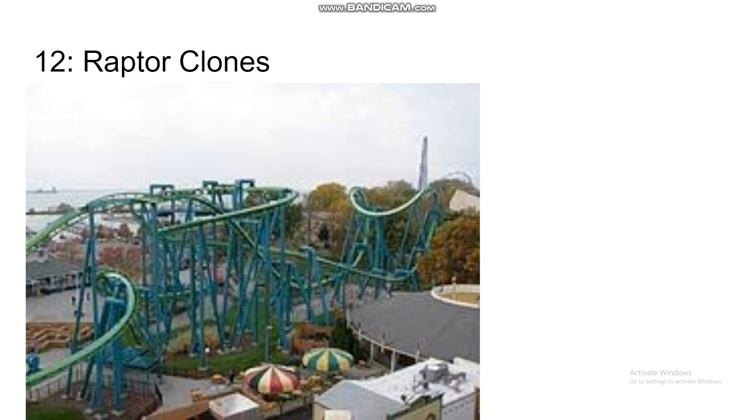Number 12 is the Raptor clones — Raptor and Monster at Walibi, which was relocated from Expo Land. I was just really underwhelmed with these rides. They were intense — the second half was very intense — but I just thought it was going to be more intense. The first half really just wasn't as intense as I was expecting, and there are definitely more intense rides out there. So that's why they're coming in at the number 12 spot.